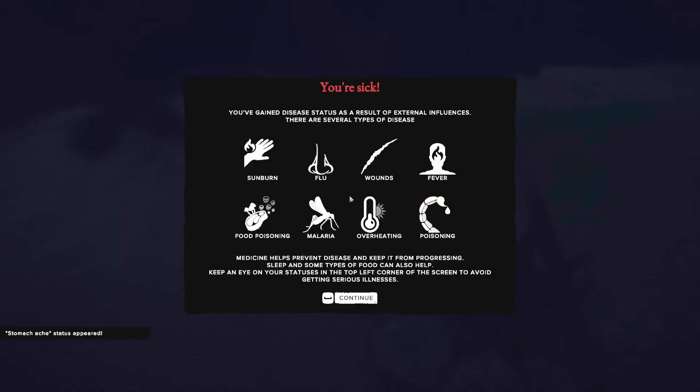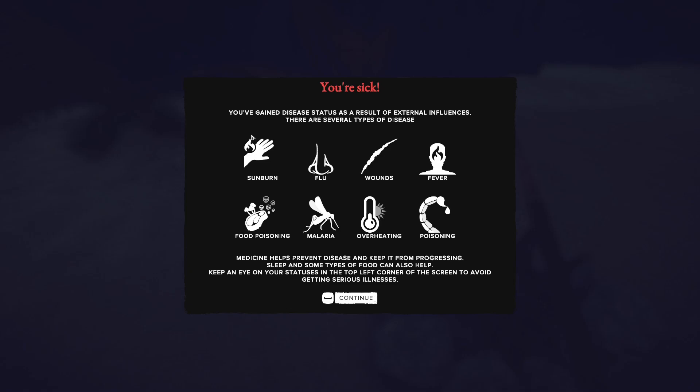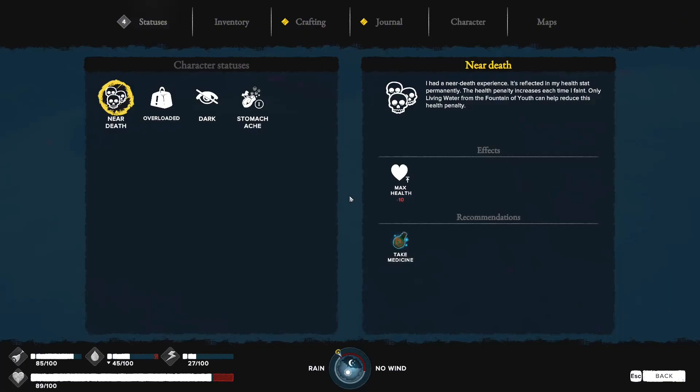Do I need to eat, do I need to cook? That's about to rot. We got sick from eating that crab. There are a lot of conditions. If we got stung by those scorpions, we would have got poisoning. I think we've got food poisoning. Flu is from getting cold, sunburn is from being exposed to the sun too long, wounds from being attacked, overheating. Malaria and fever I haven't seen yet.